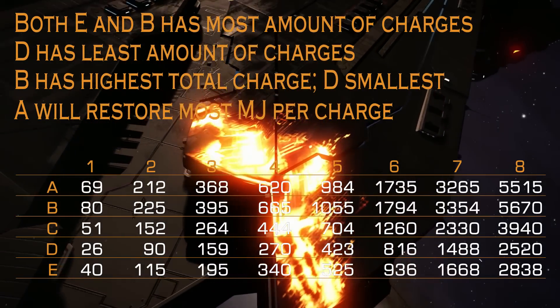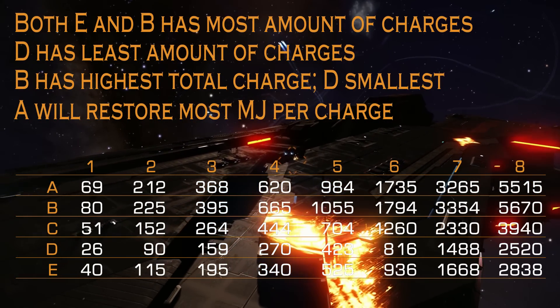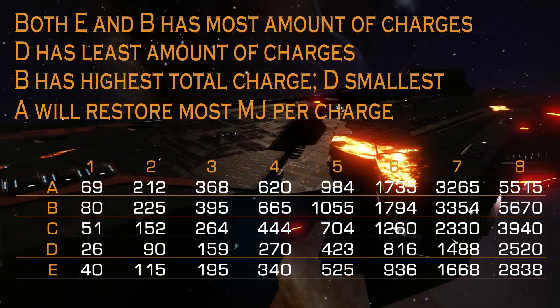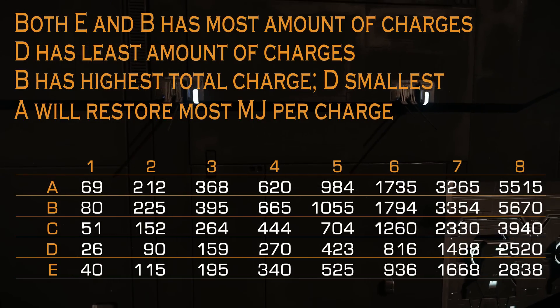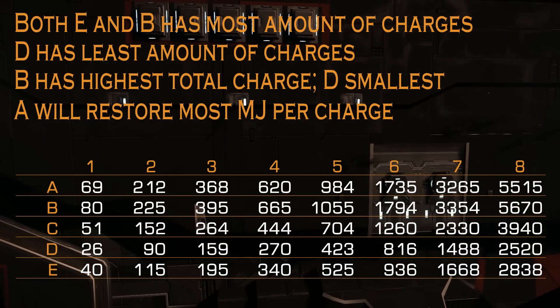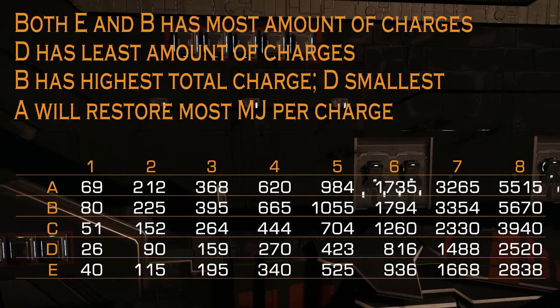However, rating A shield cell banks always have one charge less, so you can charge your shields faster. If you need speed, rating A is the way to go. If you need total amount, or you can use more than one shield cell bank at a time, rating B is the way to go. Rating E in general has 2 times less MJ than rating B — a complete waste of your internal compartment.